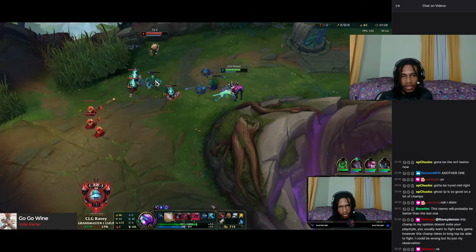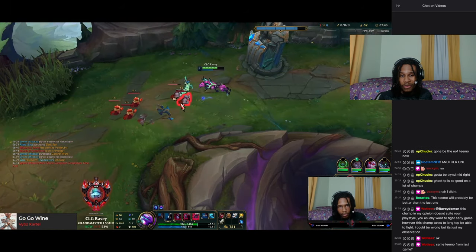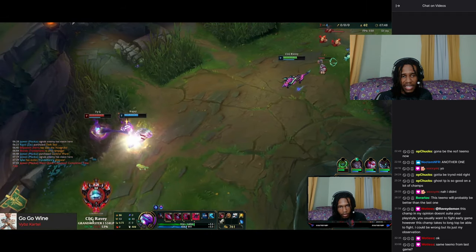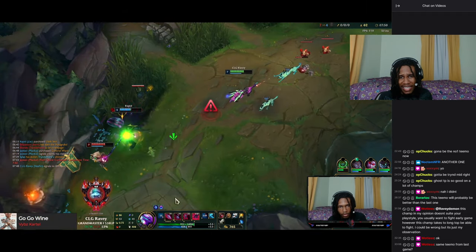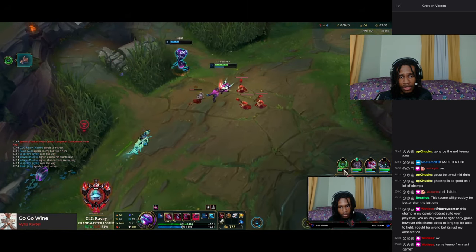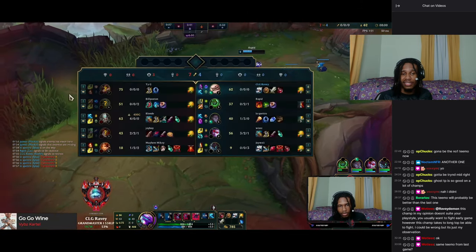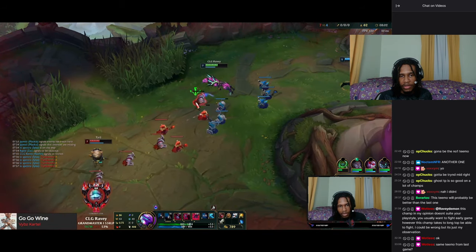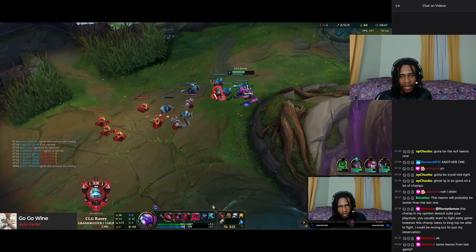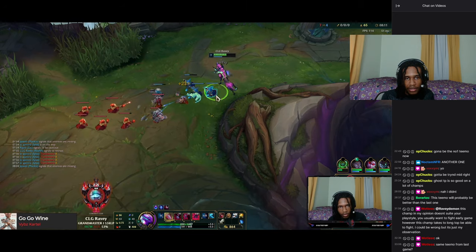Seven minutes in the game, still farming, trying to keep up, making sure I don't fall behind in CS. I don't want to take too much damage because I don't want to get in lethal range for a kill. My jungler decides to gank here — it's not a good gank. I try to ping him back. Zac is not level 6, so there's no kill potential. As long as Teemo has Flash up and Zac isn't six, there's no real chance of killing him.